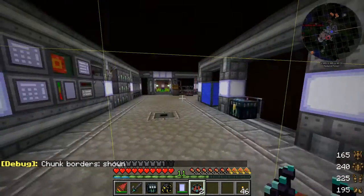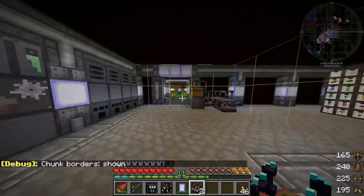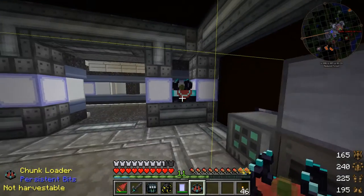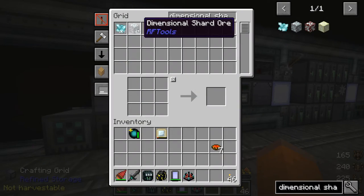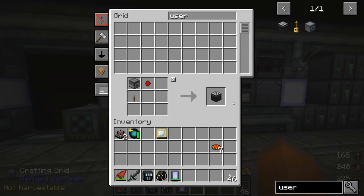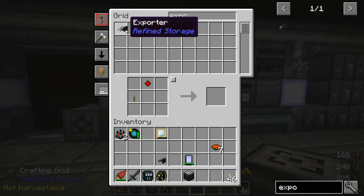F3 and G will show you your chunk boundaries, and we want this to be somewhere in the middle of our base — somewhere like right here should be perfectly fine. We have 47 dimensional shard ores. We need 100 of these, and I'm actually going to try to get a little bit more than that. So I'm going to go to my other dimension and get my quarry running. While I'm off doing other things, I'm going to make a mechanical user, get one importer as well as an exporter, and also get my dimlet parcels.